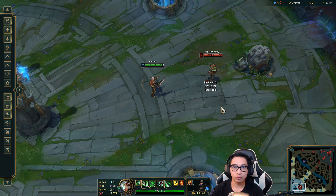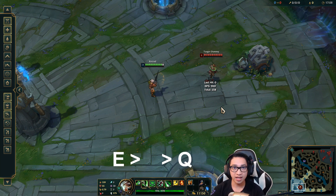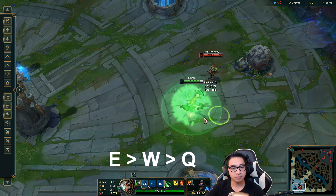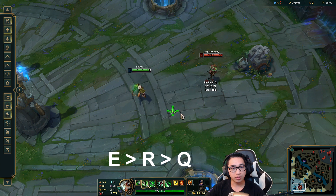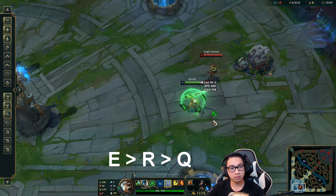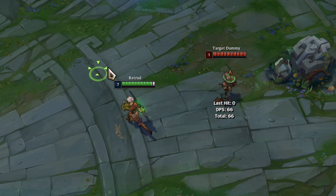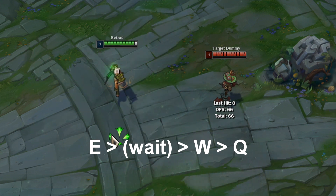I'm going to show you how double casting works. You always want to start with E and end with Q. You can put any ability in between E and Q. For example, I have here E-W-Q, which looks like this. Or you could do E-R-Q like that. Now you see there's a delay — before you double cast, you need to wait about half a second before you can do it.